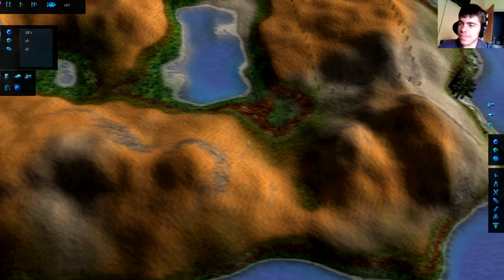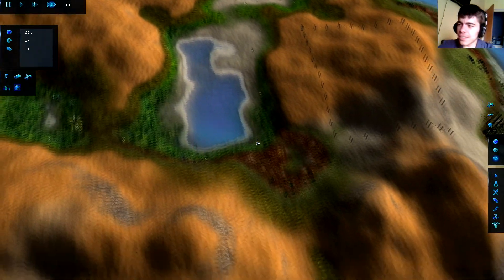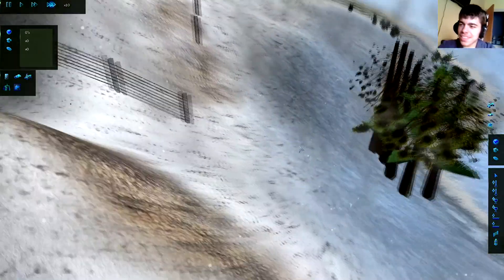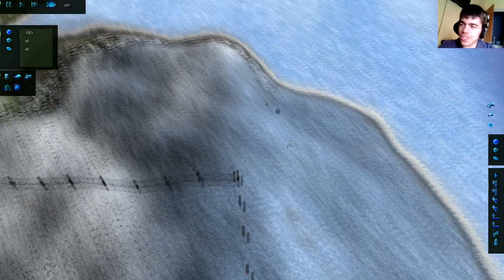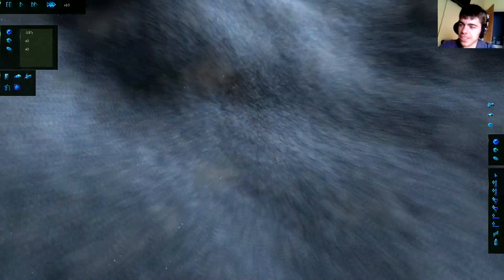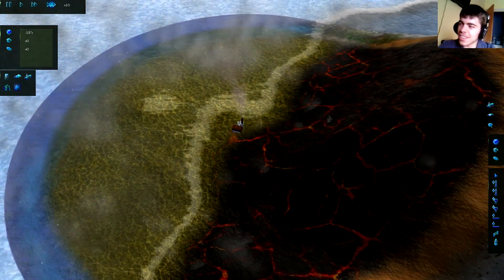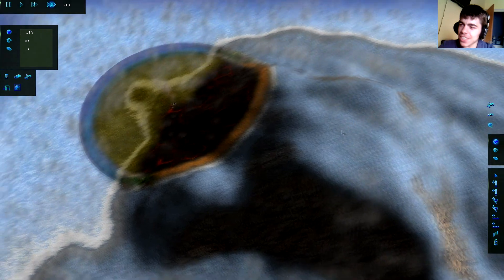Yeah, this is pretty much it — we are out of species and I think I forgot to set the option for the game to end when you reach extinction. But this is pretty much what happens. Let's go to maximum cool temperature because I wanted to see the snow effects one more time. Look at that — so cool! The trees actually die off or become pine trees which are more suitable for the cold environment. The game is getting better and better — can't wait for the next update. This climate device is still here creating 60 degrees Celsius.